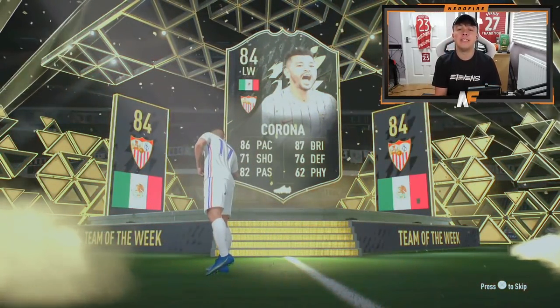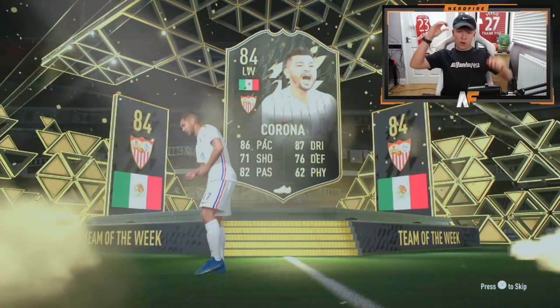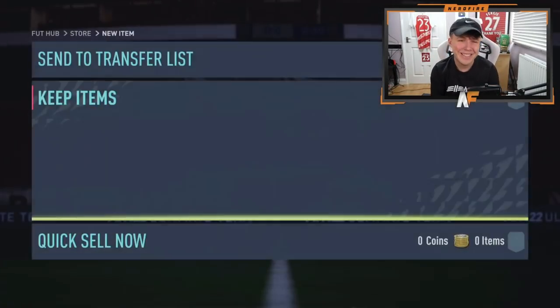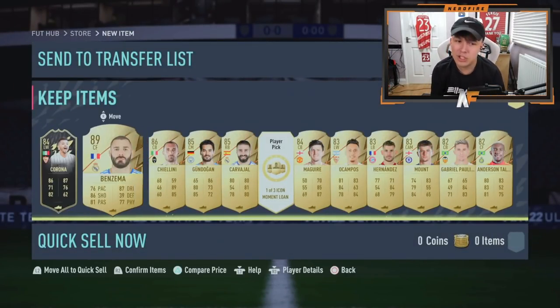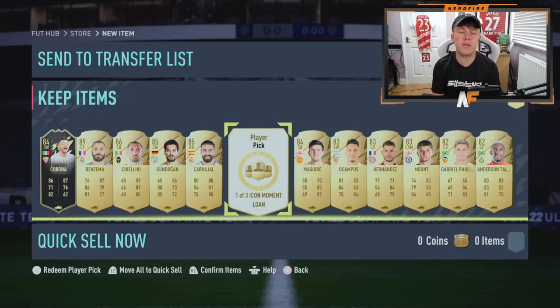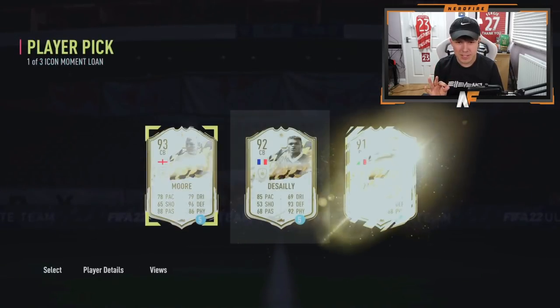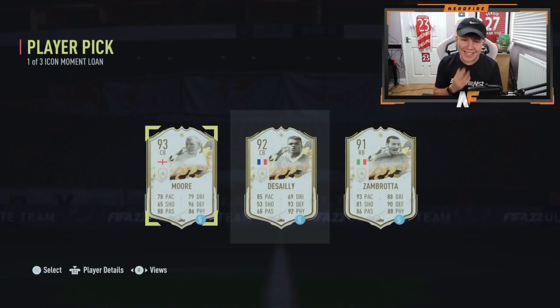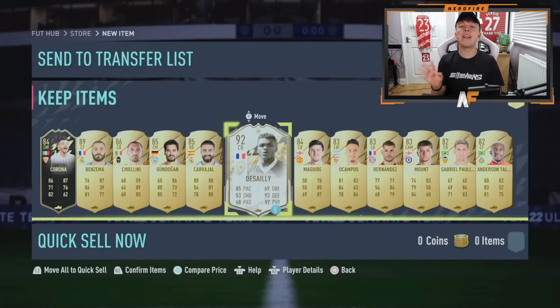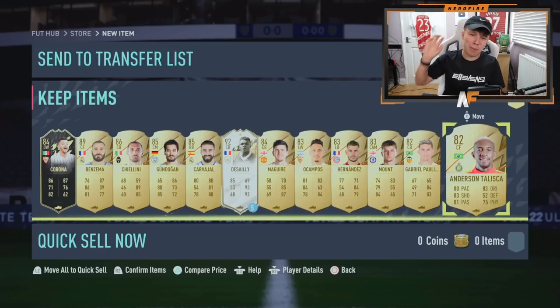Sadly not a blue - it's an inform. Who is this? Inform Jesus. Okay, Inform Jesus. Hopefully there are some higher gold rated cards behind him. It's a Benzema - good fodder. An inform 84 is always decent fodder I guess. For the loan icon moments pick, I'd probably take De Sae, maybe Zambrotta - he said take any so we'll just go with De Sae. Sadly no blue in the second PlayStation Plus pack.